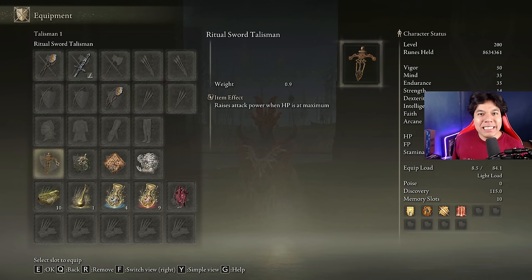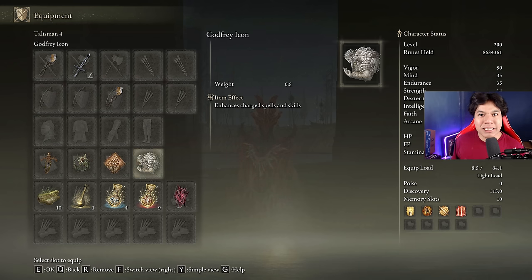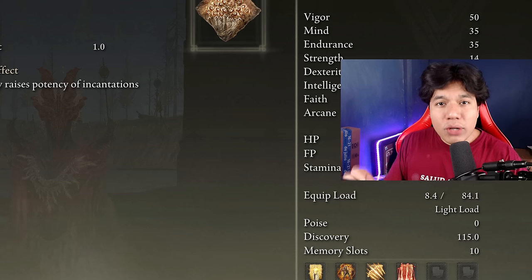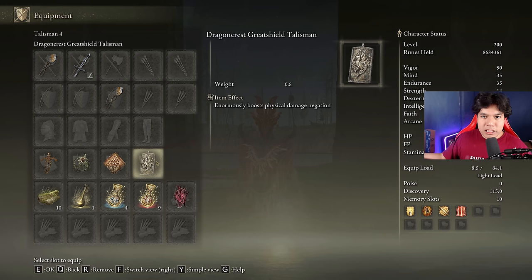The best talismans we can use for this build are the Ritual Sword Talisman, the Lightning Scorpion Charm, the Phlox Canvas Talisman, and the Godfrey Icon. If you are missing one and you are in the Dragon transformation, feel free to use the Blue Dancer Charm — it's a very useful talisman as well. But if you are going to use the armor set and you don't have the Godfrey Icon, use the Faithful Canvas Talisman, which will stack with the Phlox Canvas Talisman for a total of 12% damage boost when using incantations.